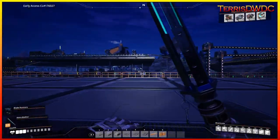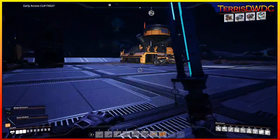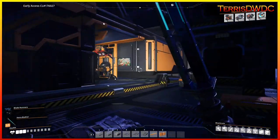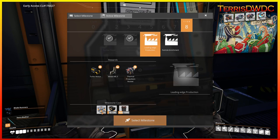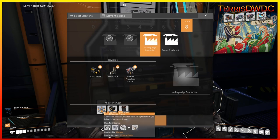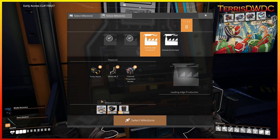Welcome back to another episode of Satisfactory Update 5. On this episode we're diving into even more of the Tier 8 Milestones — Leading Edge Productions. The first thing we're going to be focusing on is the Fused Modular Frame, so sit back, relax, and let's jump into it.